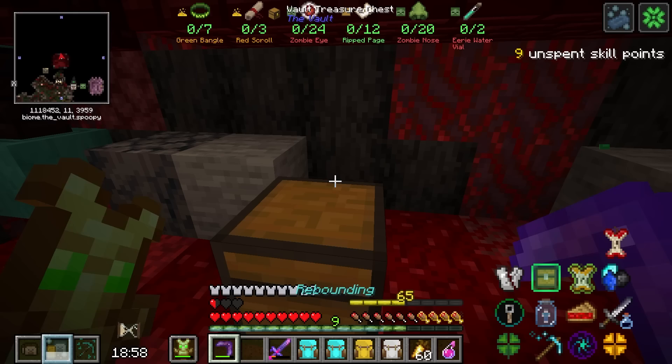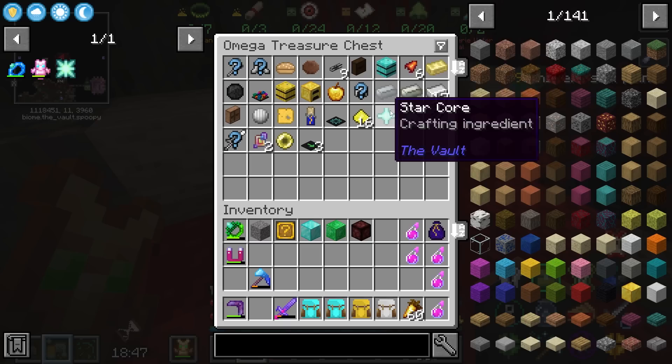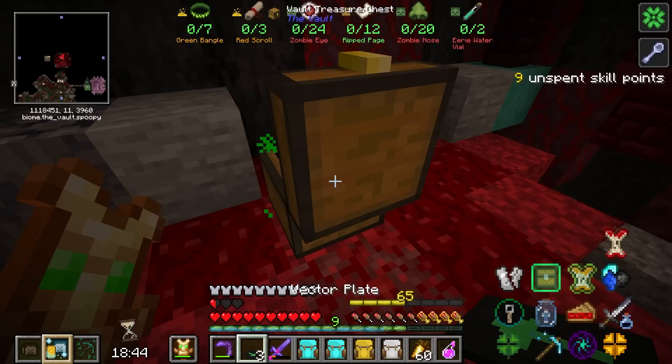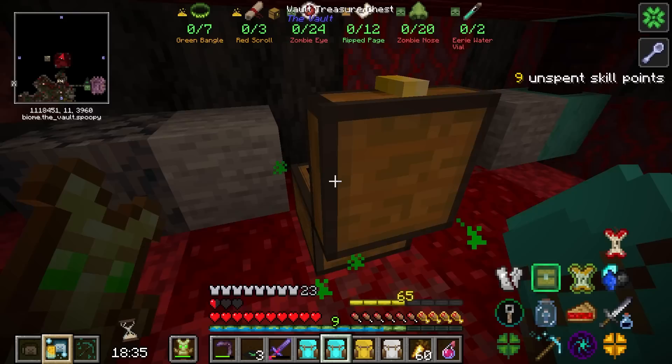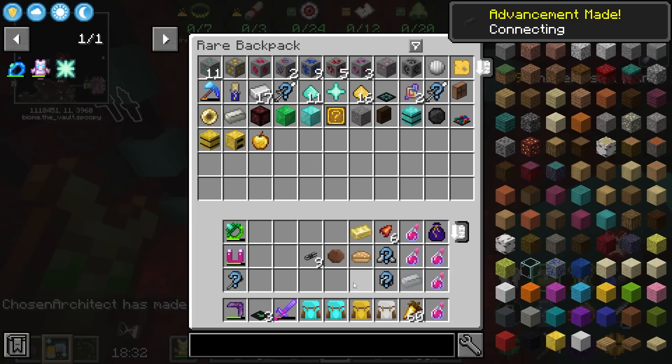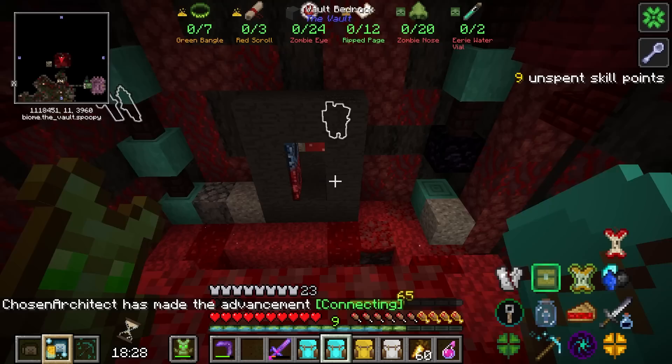How cool would it be to get an Omega roll? All I want is one thing — just give me a Dank, that's all I want. It's an Omega with no Dank, but it's an Omega. Drawers — I'm just gonna take it. It didn't look like it gave me all that much, like a drill tip. Come on, I need more than this. I don't know what I'm going to do with this, but that was an Omega.